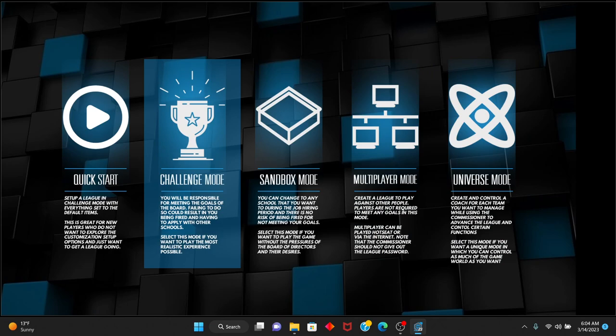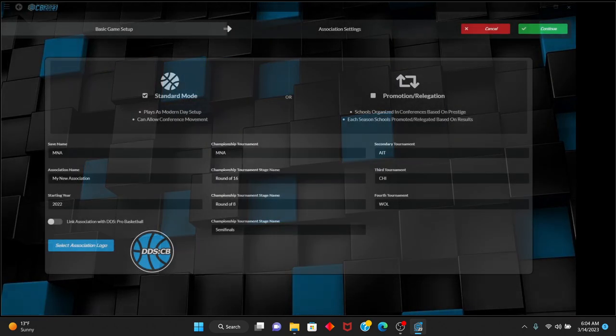We are going to go into challenge mode. You will be responsible for meeting the goals of the board. Failing to do so could result in you being fired and having to apply with other schools. Select this mode if you want to play the most realistic experience possible.